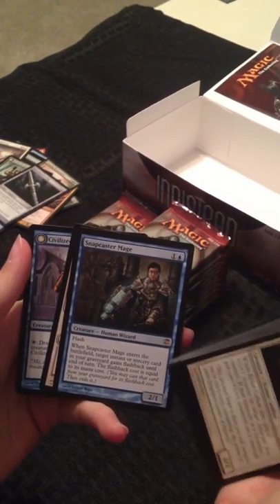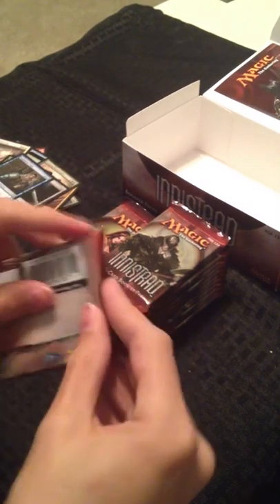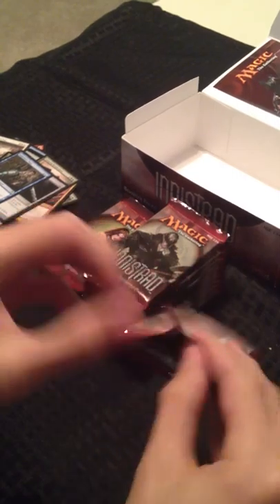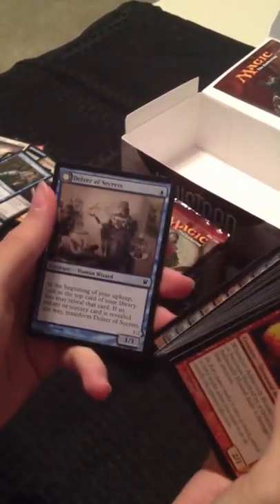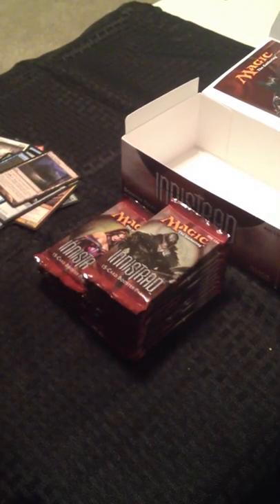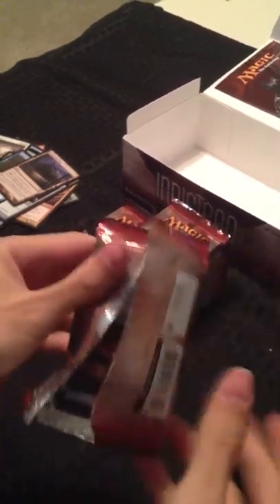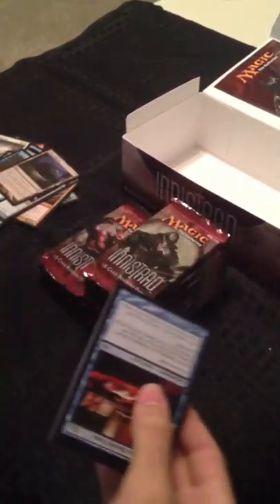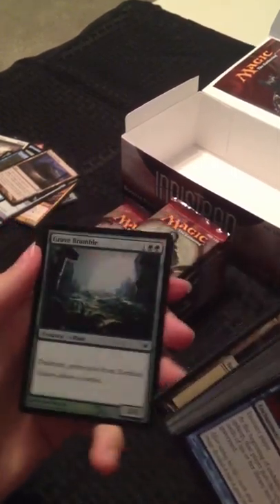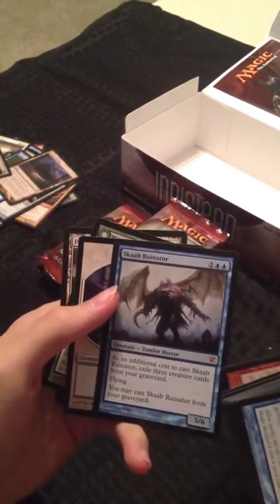A Snapcaster Mage! Good deal — very good deal. When Innistrad first came out last year, my first Fat Pack — and I got four extra packs — I got two Snapcaster Mages in those 13 packs, and I haven't gotten one since. Kessig Wolf Run. A Foil Grave Bramble. And a Scab Ruinator.